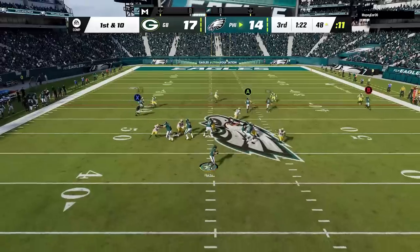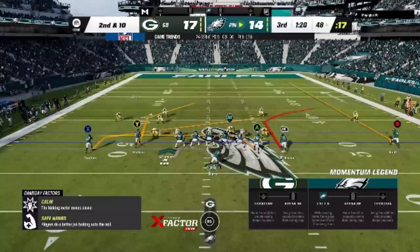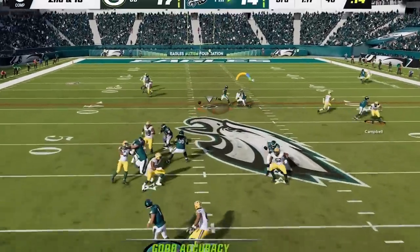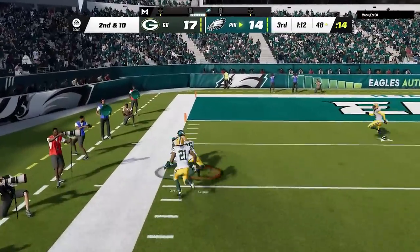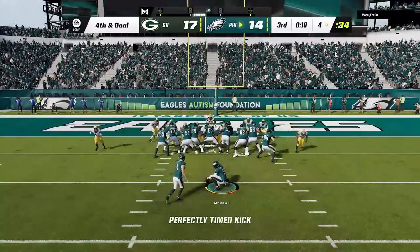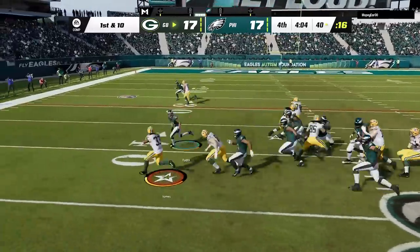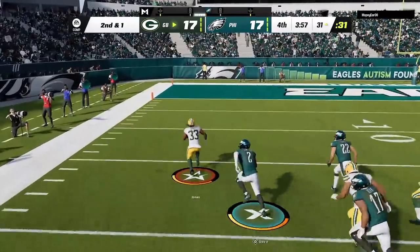Back on offense, he starts hitting me with some man-zero blitzes making it hard to throw deep, so I go back to my short setup with 3 routes that can quickly get open against man coverage — the corner route, the slant, and the tight end on the drag. Goddard gets open over the middle, and since the other defenders are chasing the crossing routes, there's no one out here. I kick a field goal to tie the game. Back on defense, Aaron Jones runs on just about every single play, and I still can't stop it, as the drive ends the same way with Aaron Jones walking into the end zone.